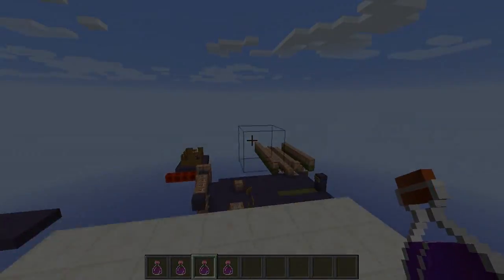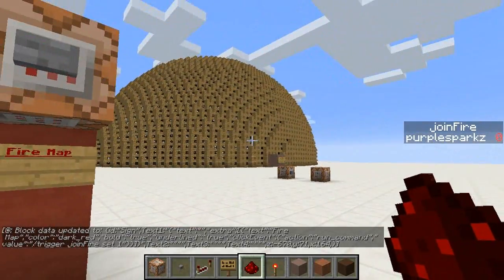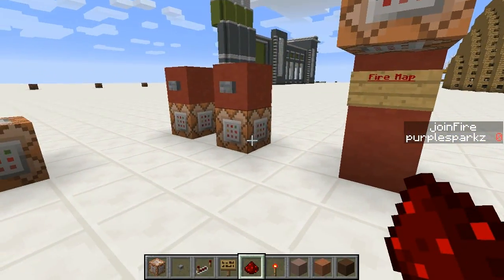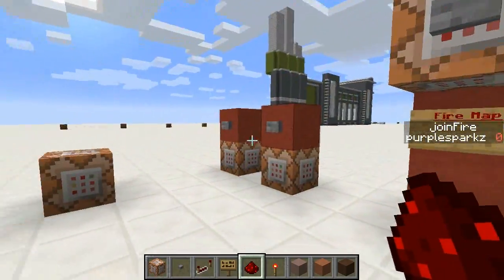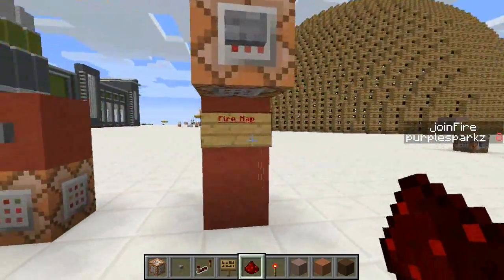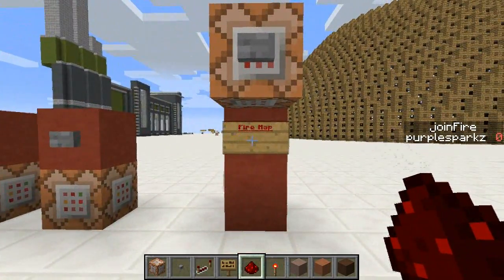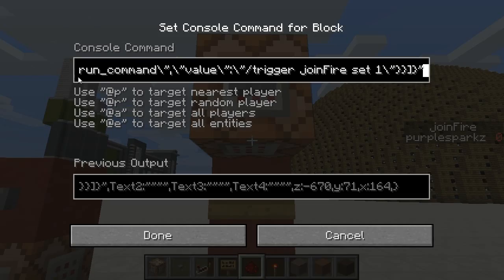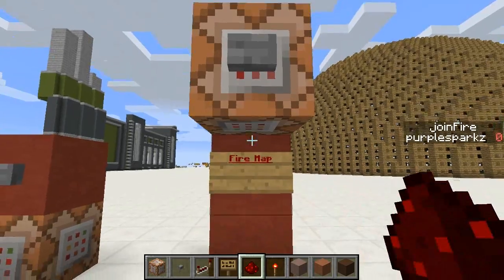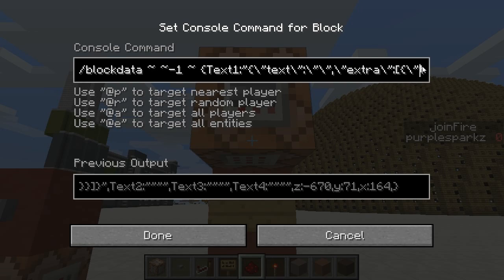Here I am in the creative world in the new snapshot 14w25b — this is the next day and the snapshot has come out. I've been playing around with signs. Minecraft keeps crashing in this snapshot, which is why the server doesn't have it installed yet. I've been looking at what signs can and can't do. First, let's hope it doesn't crash again — I was trying to make a clickable sign using JSON. You can see this is a colored sign; you can now color sign text.